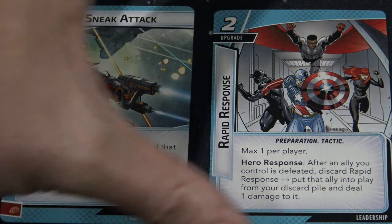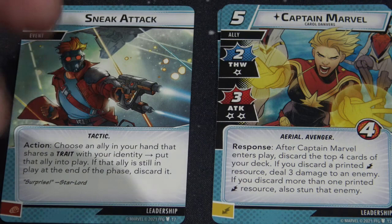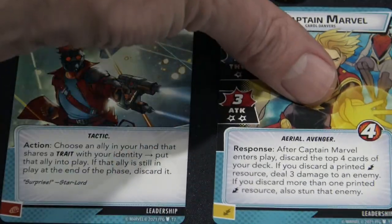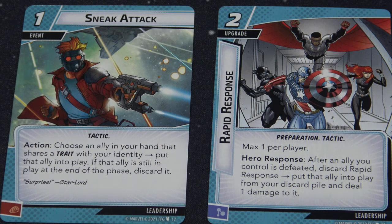Rapid Response lets you bring an ally back into play if they are actually defeated — they have to take lethal damage. But if they are defeated, you can bring them back and trigger their enter-play effects again. So say Captain Marvel was brought out legitimately, she attacks one last time, takes lethal damage and is defeated — you cast Rapid Response and she comes back into play, triggering her response again. With a combination of Sneak Attack and Rapid Response you can constantly cycle allies in and out of play, triggering their effects repeatedly. It's a fantastic and very fun option for deck building.